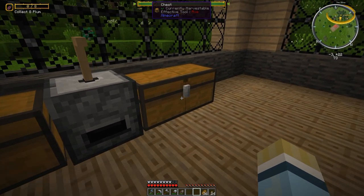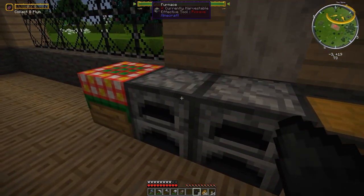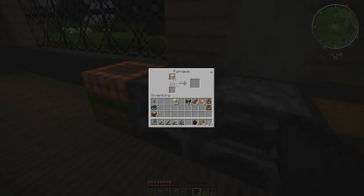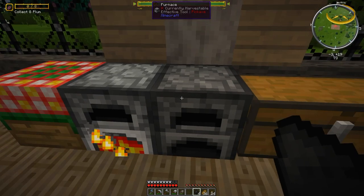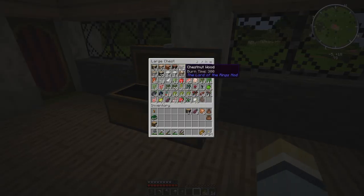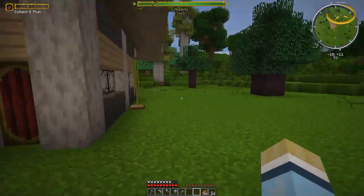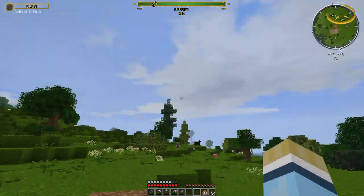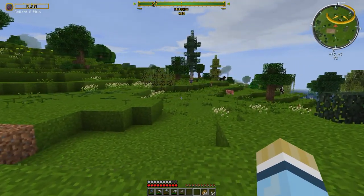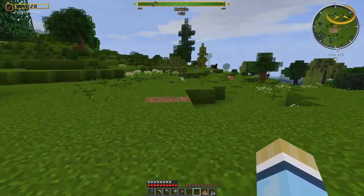We've got clay and sand to make glass with, so we're going to make some — we'll need a lot of it. One of the big things we need is wood. We might use chestnut wood since we have a lot of it, or aspen like we used for the house. Since the house is aspen, we probably want the greenhouse in a different color.